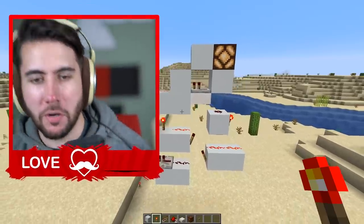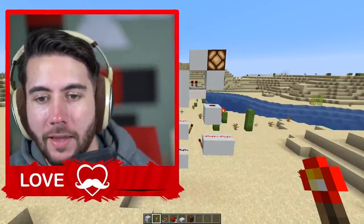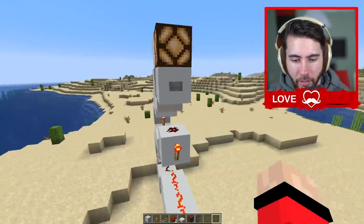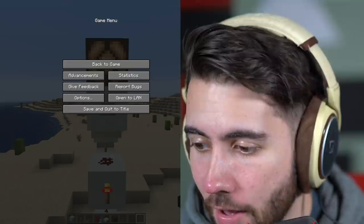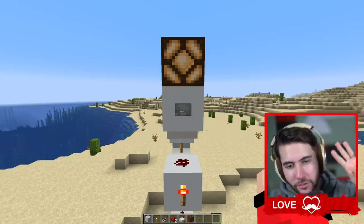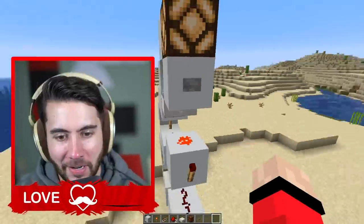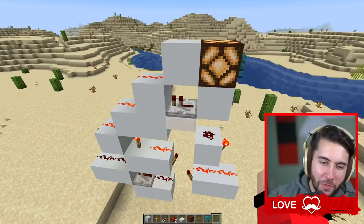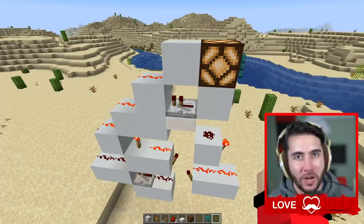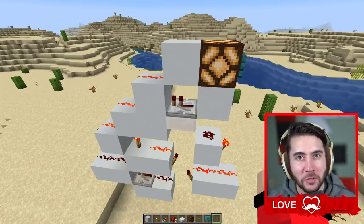This is our build that supposedly crashes your game, maybe even the server. Theoretically when I place this button it's gonna instantly crash my game and we'll go to the desktop. Here we go — three, two, one, zero. Mine did absolutely nothing. We have finally busted a myth on this one — this is total bullcrap. Zero out of ten. Don't forget to subscribe to this channel, like that screen, and I'll see you guys for more videos soon.